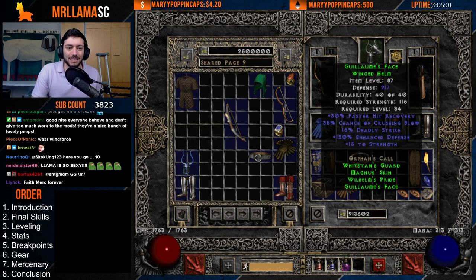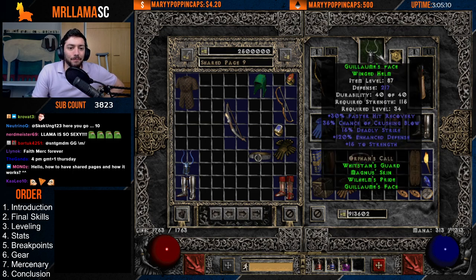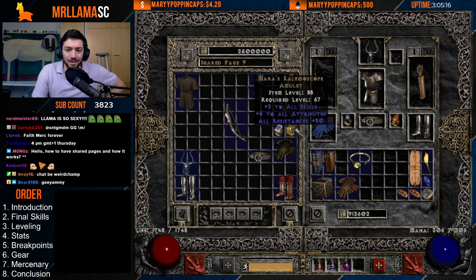Guillaume's Face is a great helm. If you're rich, you could get a 45-120 with like 30 Dexterity on a Jeweler's Diadem. But Guillaume's is a nice easy helm to get. For the amulet, I would not be using Maras — I would be using High Lords, which gives you skills, IAS, and deadly strike — really big.